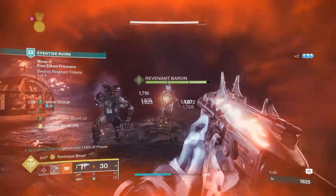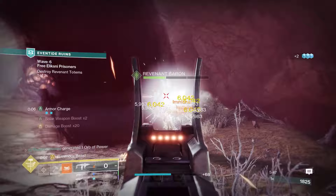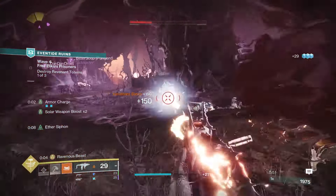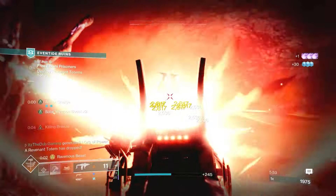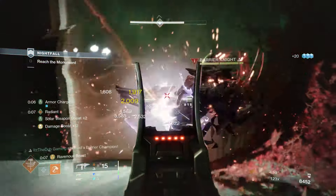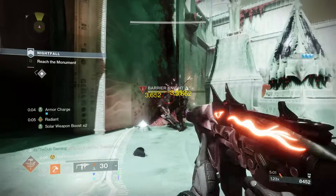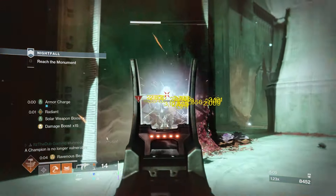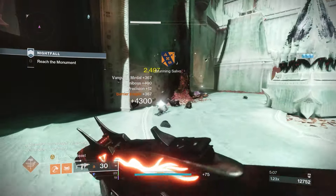That is a massive 2x damage bonus for just simply shooting your gun. What makes this exotic buff so good is that there's no cooldown — it's just permanent free damage for firing your SMG. In low to mid tier content, nothing stands a chance against this exotic. In high tier content, it's like having an infinite ammo special weapon. We're going to find out which SMG can get up to 4x damage in this video, and the answer might surprise you.